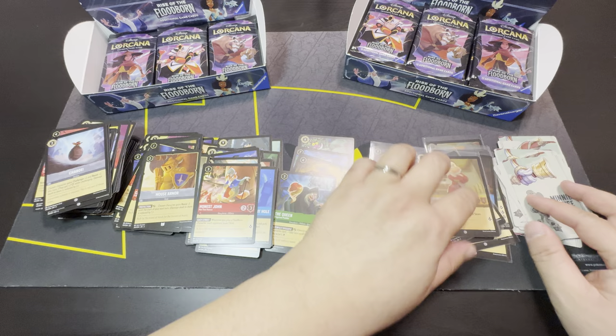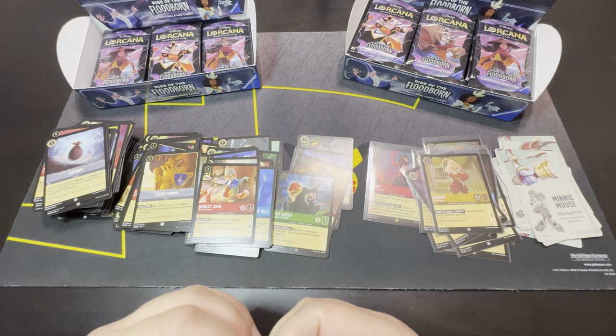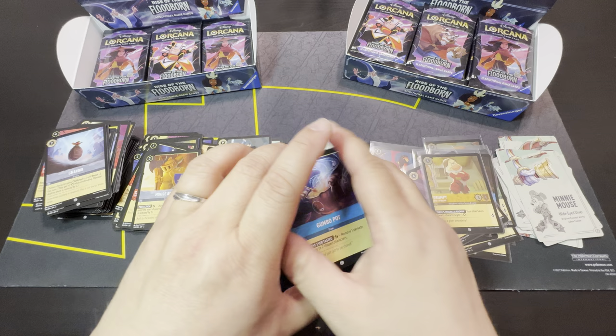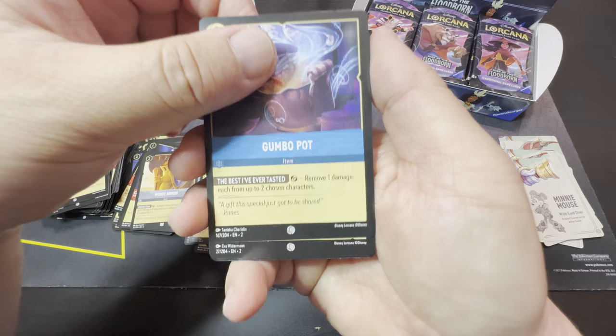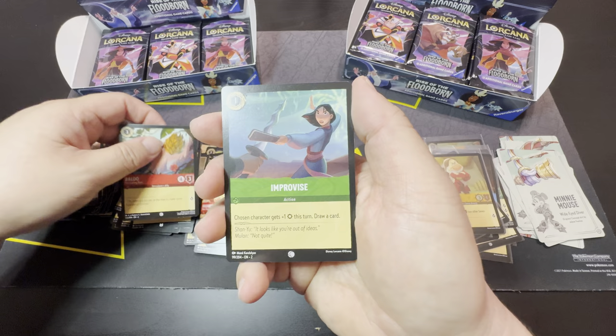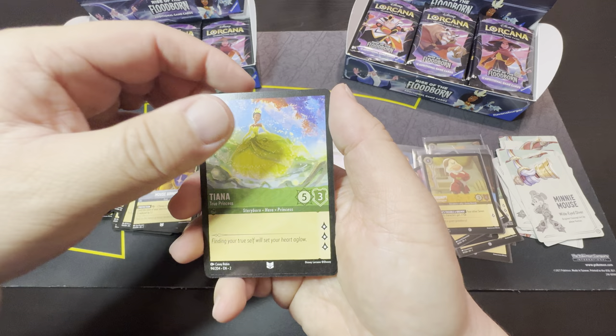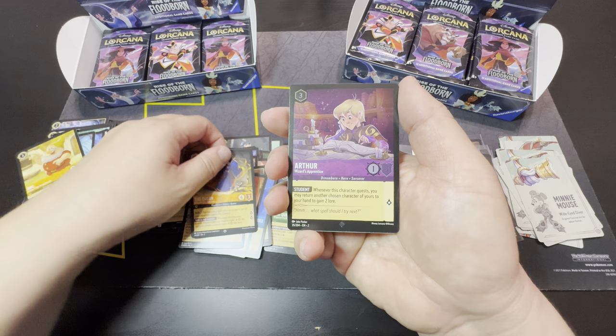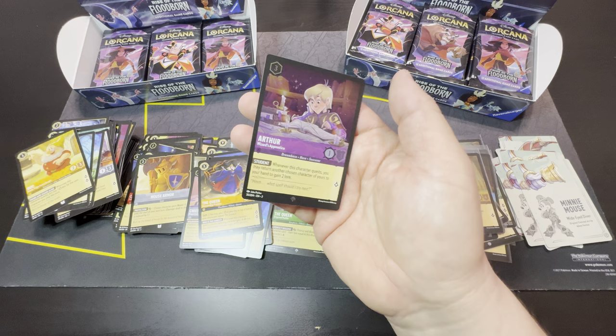I don't know if the seven dwarves still have a strong deck build, because you can use all seven in a single deck for play and I think they work with each other in a really cool strategy. Okay — The Best I've Ever Tasted, The Queen, Chip the Teacup, Baloo, Improvise, Tiana, Cogsworth, Doc, Chief Bogo, The Queen, and Arthur — he's like a $10–$15 card right now, as our cold foil.